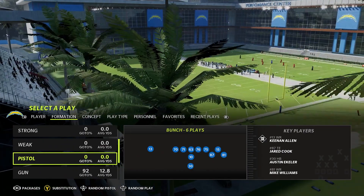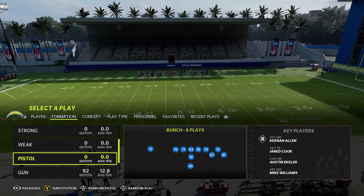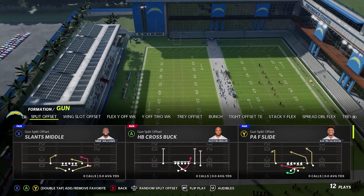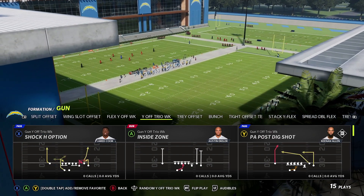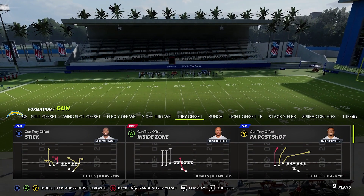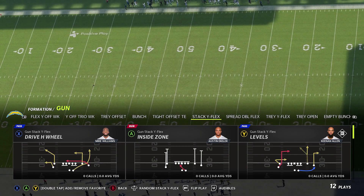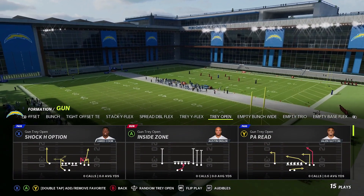The Pistol Bunch is worth mentioning because Saints usually have Pistol Bunch Tight End, but this one has Pistol Bunch — think more Baltimore Ravens — which gives you something a little different to work with. In Gun, you've got Split Slot, Split Offset, Wing Slot Offset, Flex Y Off Weak, Y Off Trio Weak — both typically in the Saints. Trey Offset is basically a different version of Trips Tight End. Tight Offset Tight End has been a Saints and Packers staple. Stack Wide Flex has also been in the Saints in the past, and then you've got Spread Double Flex, Trey Wide Flex, and Trey Open.